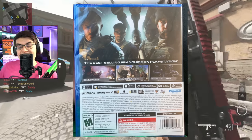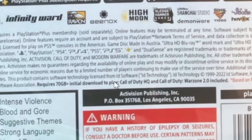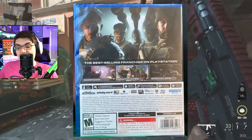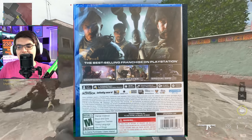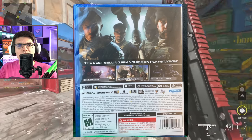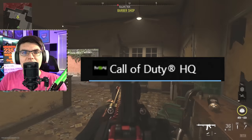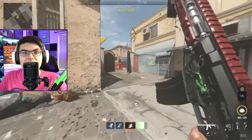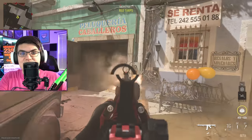Another thing people are talking about from the back of the box: it says it requires a 70-plus gigabyte initial download to play Call of Duty HQ, and that Call of Duty Warzone 2.0 is included. We already knew about Warzone 2.0 coming about a month after launch. Some people are referring to COD HQ almost like it's going to be a World War 2-style HQ menu, but that's not the case. If you play the game on PC, you don't launch Modern Warfare 2 directly — you launch Call of Duty HQ, and it shows up as Call of Duty HQ in Task Manager.